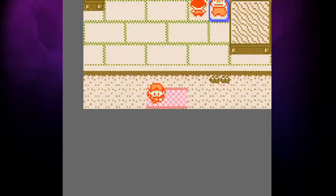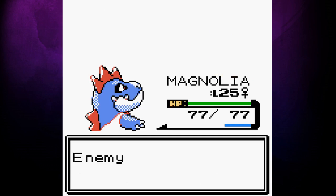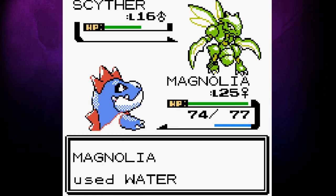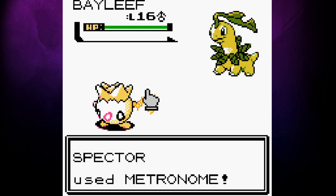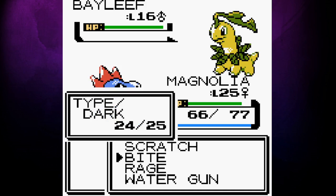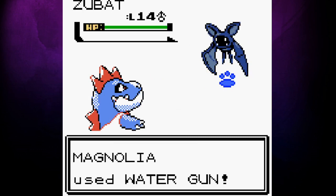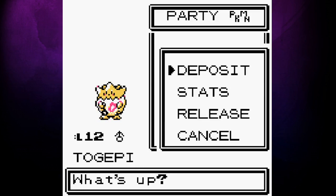With Team Rocket gone and our team healed up, we're free to go after our second gym badge. With Magnolia up there in levels, getting through the gym is pretty simple. Bugsy's team isn't able to cause much trouble — Cocoon and Metapod are simple tasks, and Scyther takes 3 hits to knock out, but even with that he doesn't do much damage to Magnolia. After earning the Hive Badge, we immediately have to face off with our rival. Gastly isn't a problem as Magnolia knows Bite, but Bayleef's Razor Leaf could be dangerous with its high critical hit ratio. We decide to go with Togepi and hope for some luck with Metronome. Bayleef's Growl lets us get in a free hit, but Metronome becomes Twister and doesn't do too much damage. Then a crit Razor Leaf wipes out Spectre. Karma comes back around right away though, as Bayleef goes for Growl and Poison Powder against Magnolia, and both moves fail. After the battle we deposit Spectre to the PC and make our way through Ilex Forest.